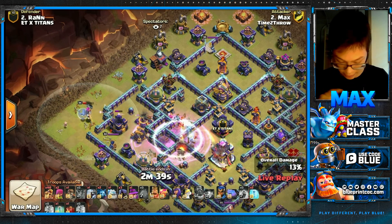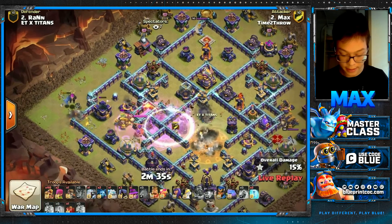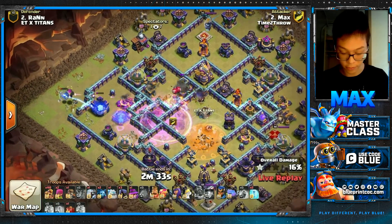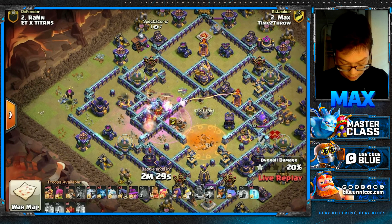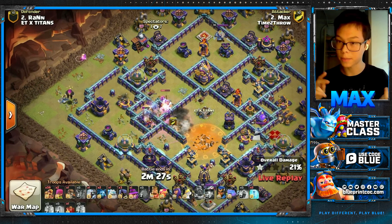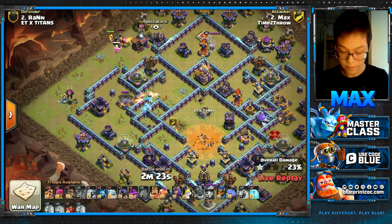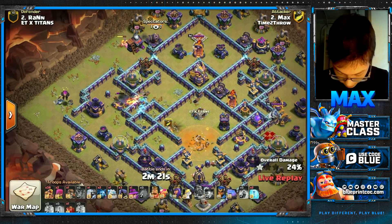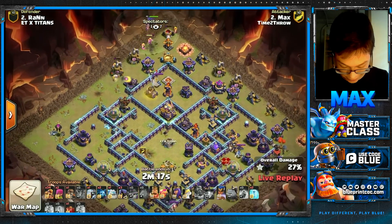So looking here, you're getting Town Hall, Expos, Rage Towers, Multi Inferno CC, Scattershot, World Champion — just a ton of value to clear that whole section of the base. And then we have a bunch of Super Barbarians to help support the heroes. You can see the power of the Super Minions — they're just gutting the entire base.